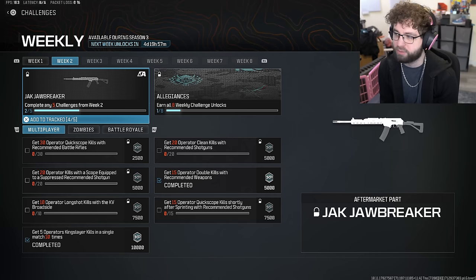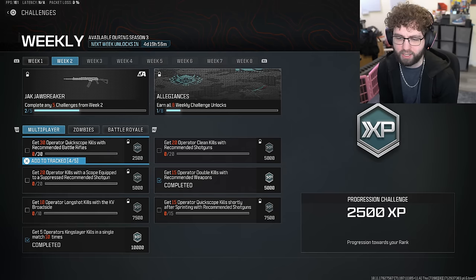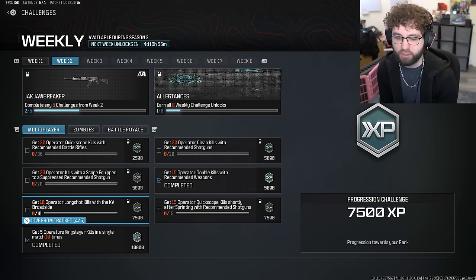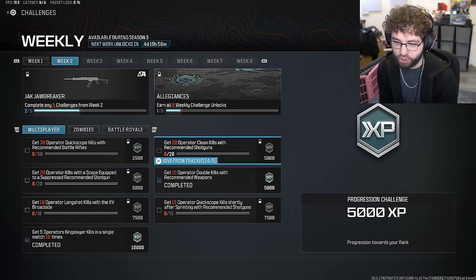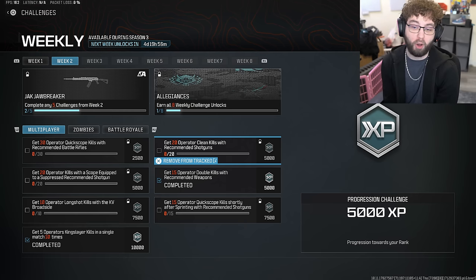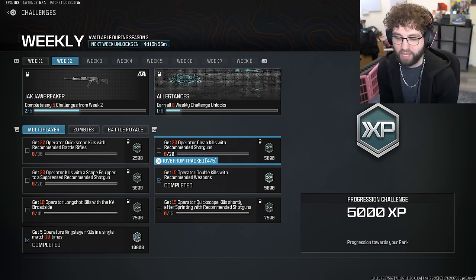I have to do a bunch of shotgun-related kills: suppressed scope shotgun kills, long shots with the KV Broadside, quick scope kills shortly after sprinting with a recommended shotgun, and clean kills with shotgun. So I'm gonna go into the small playlist mode with a scope suppressed sniper rifle and quick scope people.